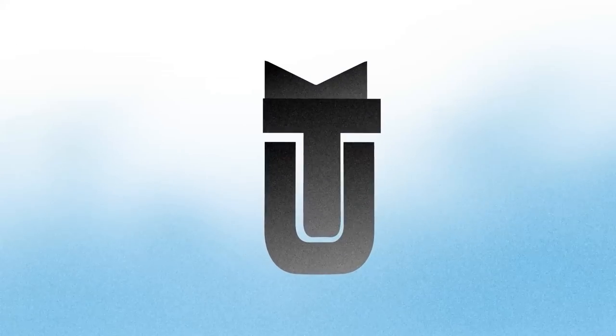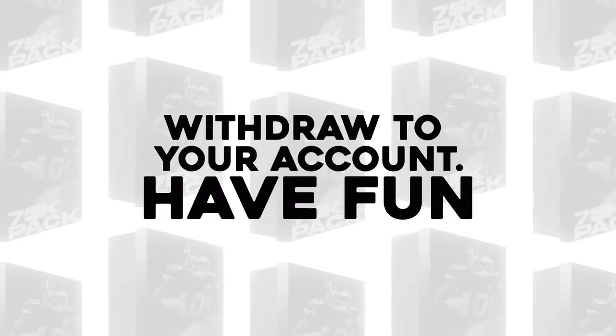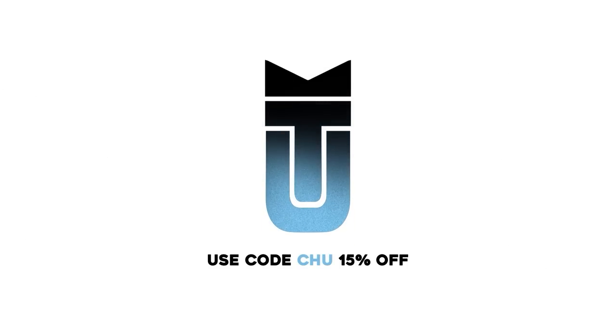Before we start, a huge shout out to today's sponsor muttpacks.com. You can click the link down below and open exciting packs, win tons of coins, and withdraw your account right away. Use promo code 'chew' for 15% off, and when you sign up down below you can get a free 10,000 coin pack as well.